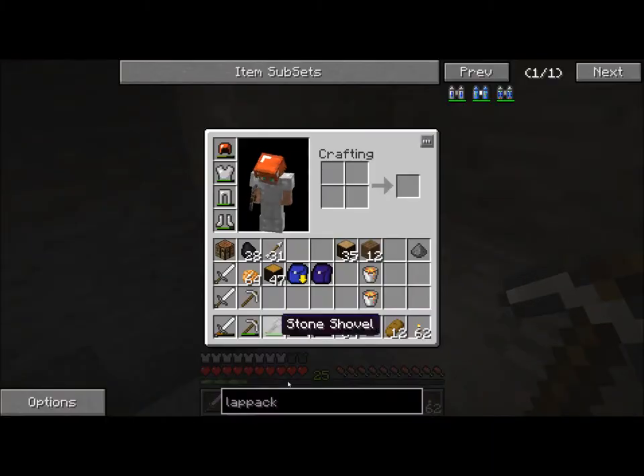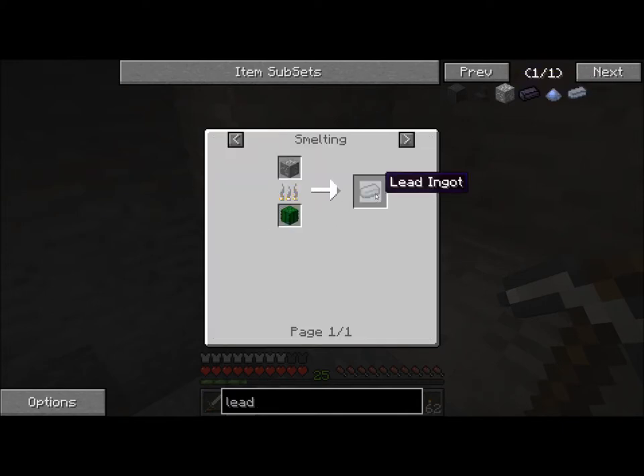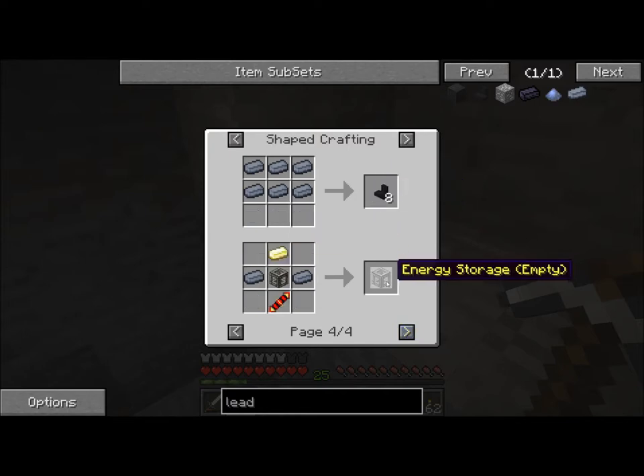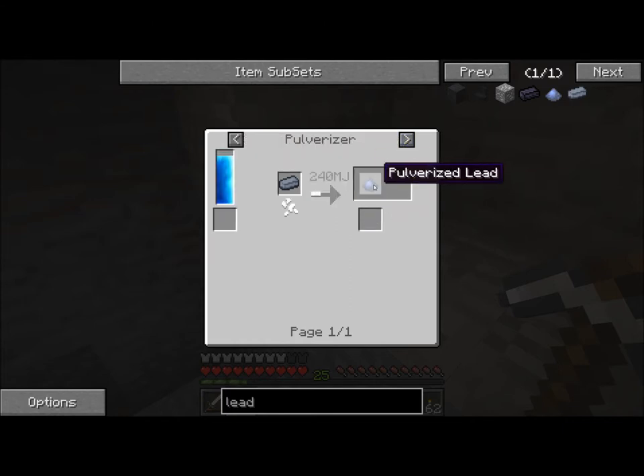I also don't know what lead is used for. Let's look that up. Lead wire — I don't know what that's for. Block of lead. Lead ore, lead ingot, pulverized lead. Lead ore makes a lead ingot. Lead ingot makes a block of lead. A charge meter. Battery block? I don't know what that does. A furnace heater — don't know what that does either. A motor — that's interesting, maybe for like a vehicle of some sort. Energy storage? I don't know what that does either. That's for nuclear reactors. I don't know what pulverized lead does. We can make lead ingots out of it. Hardened glass — that sounds good. Slag — I don't even know what that is.